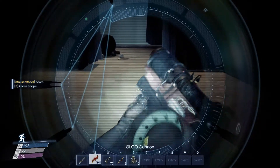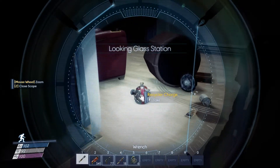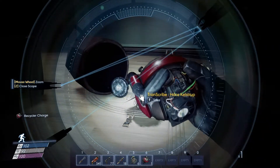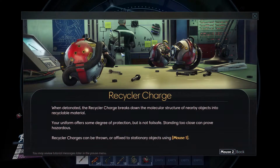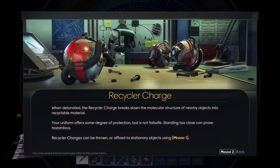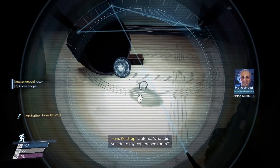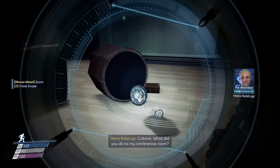I was going to reload that. Looking Glass station. Psycho charge — ooh, yes, that thing. Yep, hmm, yep. Calvino, what did you do to my conference room? Eh?